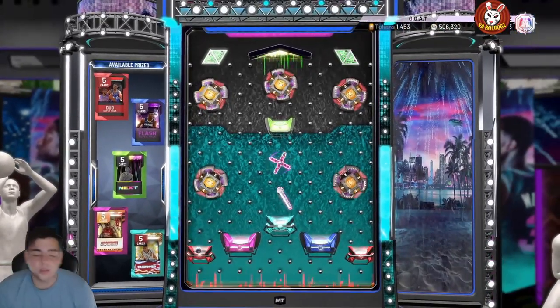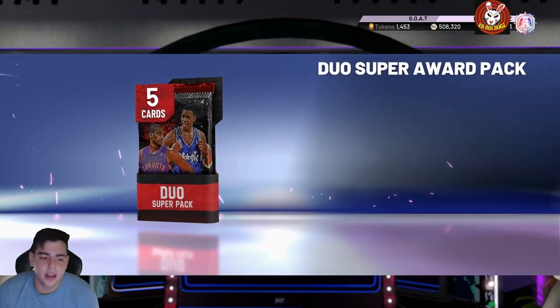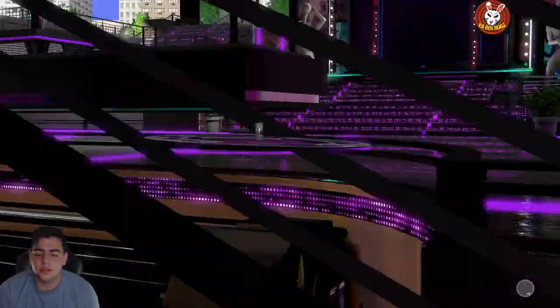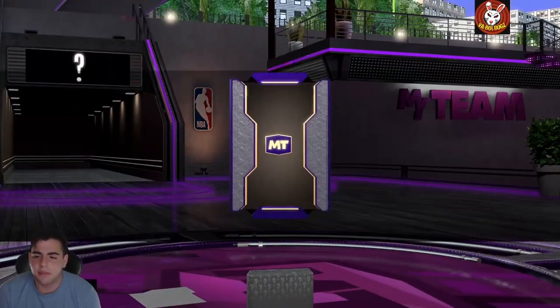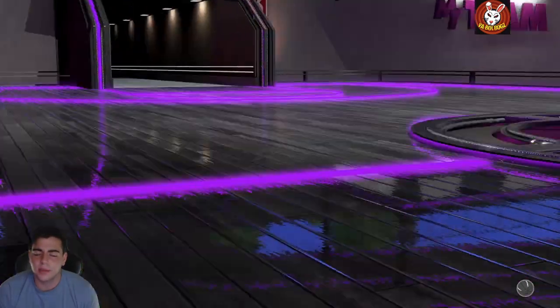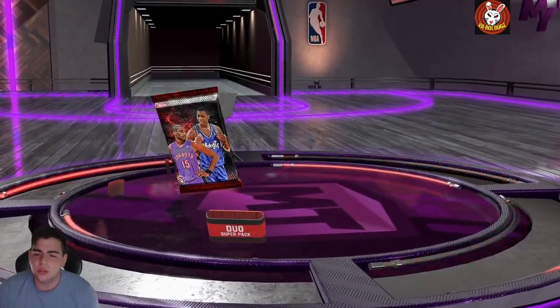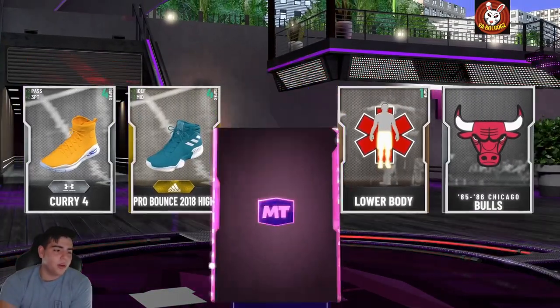If I get glitched T-Mac, W's in the chat. Those are the two locker codes. Let's pop this mystery pack — which is probably gonna be a bronze shoe. And yeah, bronze shoe. I don't even know what's the point of that locker code; it's literally worth 250 MT. Then we got the Duo Super Pack — oh, okay, a free pink diamond!